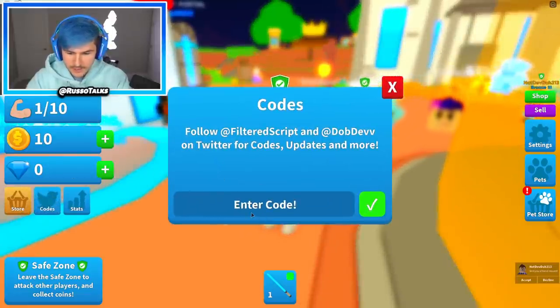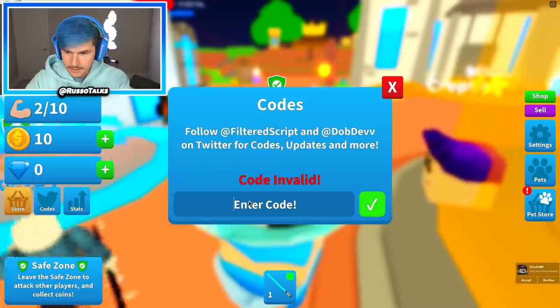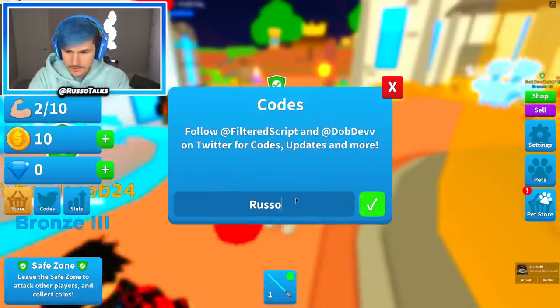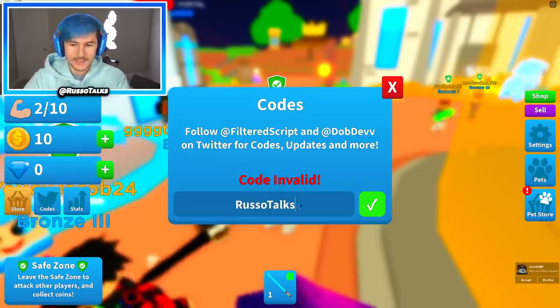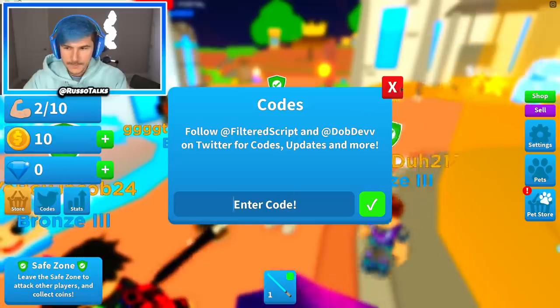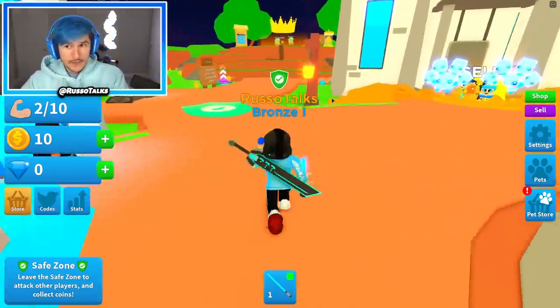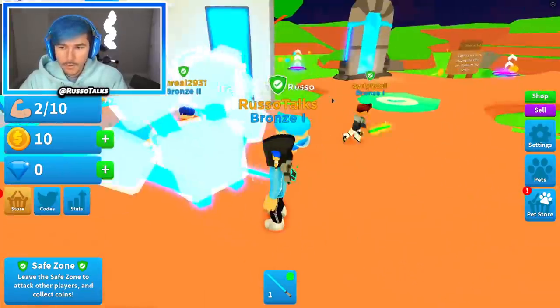Wait, is there a code? Let's check if there's a code first. I tried 'Russo,' 'Russo plays,' 'Russo talks' — I have many different forms. All right, there's no Russo code, but there's apparently like a Russo egg or something. I don't really know. There's a lot of Russo pets, so we'll get to it in a second.